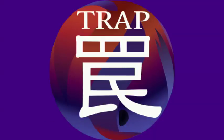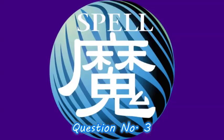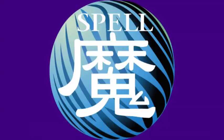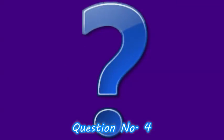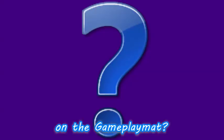Question number two: the symbol that you see in front of you — where do you find it on a trap? Question number three: the symbol that you see in front of you — where do you find it on a spell?